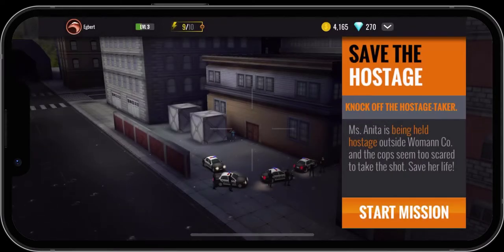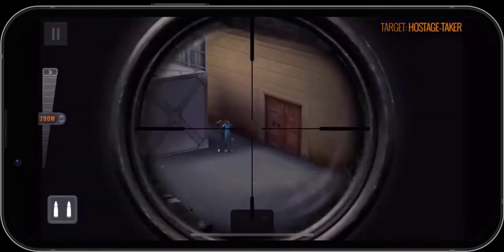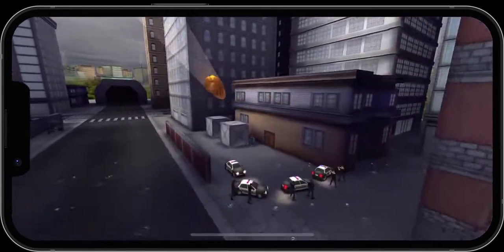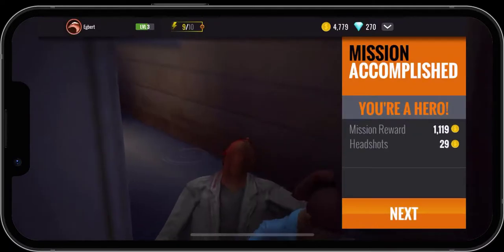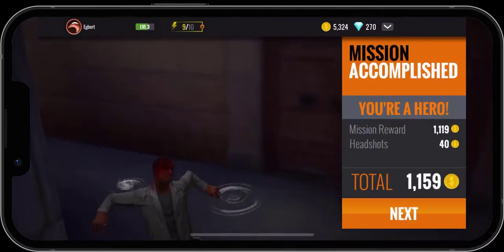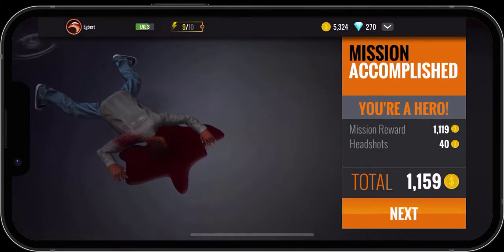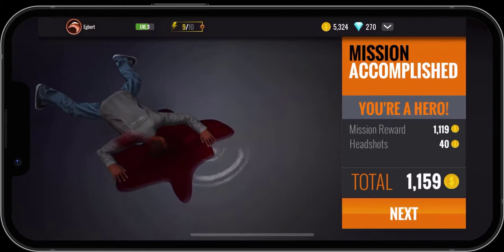We're going to save the hostage. It doesn't give us a little blurb, but basically what we have here is somebody's got a gun to the hostage's head. What we want to do is try and get a head shot. And we got the head shot and everything's done! Because we got the head shot, we got 40 extra gold coins, for a total of 1,159 gold coins added to our total — we're now at 5,324 in the top right-hand corner.